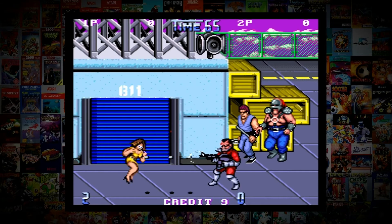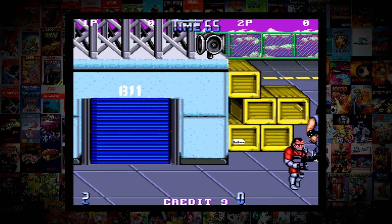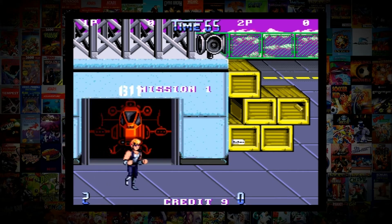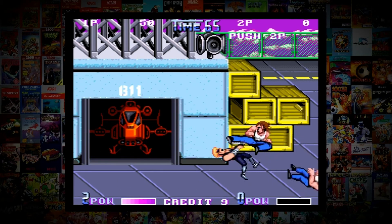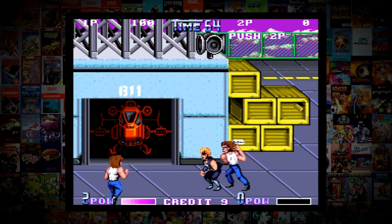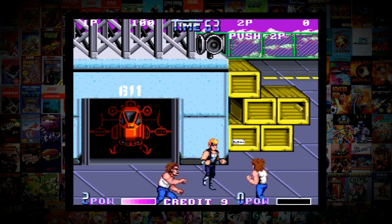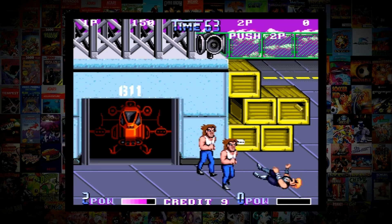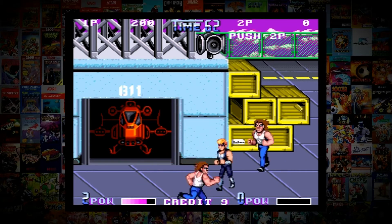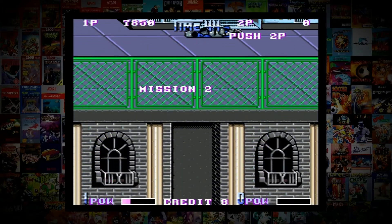Seeking revenge for the defeat by Billy and Jimmy Lee, the Black Warriors have shot Billy's girlfriend Marion to death. Across four missions, it's up to the brothers to exact their revenge. It's not a massive game — there are only four stages, so if you keep at it you could easily clear it in under an hour, but only because of the unlimited credit option.